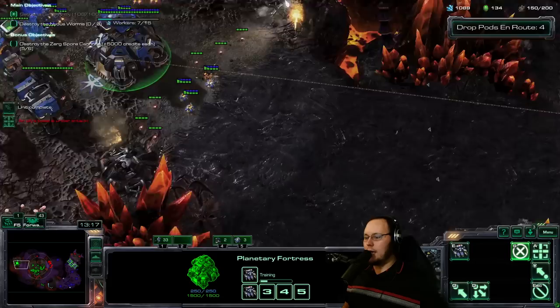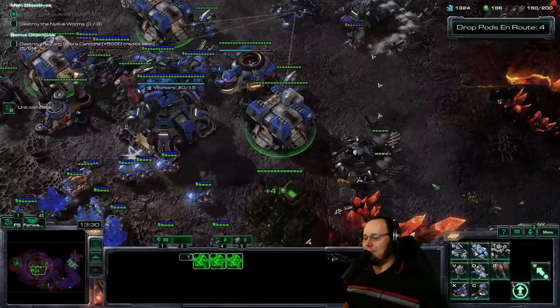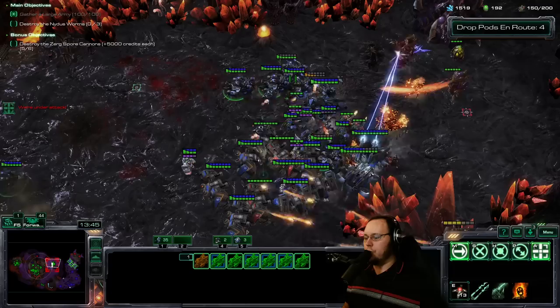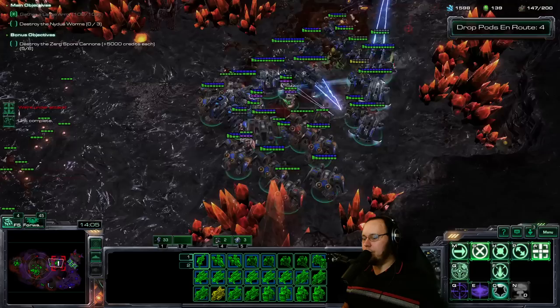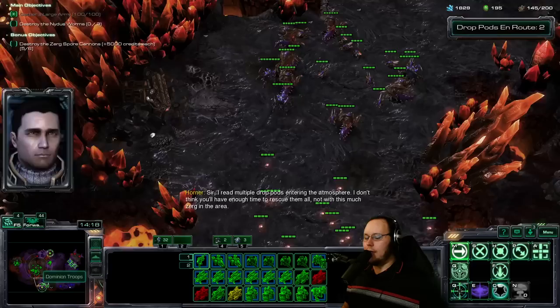I'd like to get another missile frigate if at all possible — two of them so they can heal each other. Pull these guys back, target down the ultra. This mobile move-while-firing composition is doing an amazing job. There's a little bit of a siege going on over here. We can finish off this infestor. Let's get a couple guys on each of these sides just to make sure that we can repair. Goliaths can finish off the Brood Lords. Retreat — we're being followed, and those spider mines are just going to crush through.